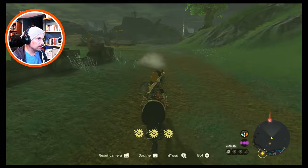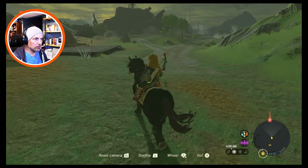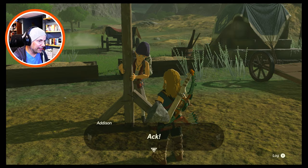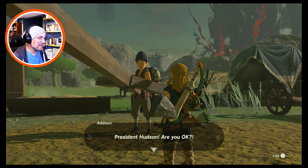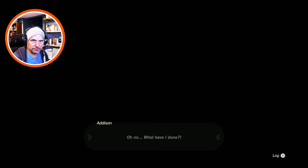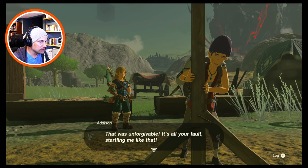Okay, at least we're going in the right direction. What's this person doing? Addison — whoa, whoa, whoa, darn it all! His face — President Hudson, are you okay? Oh no, what have I done? I'm sorry, President Hudson, I won't let you fall over again. That was unforgivable — it's all your fault startling me like that.